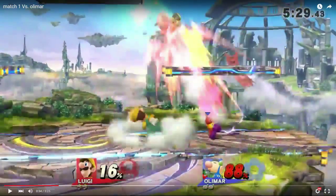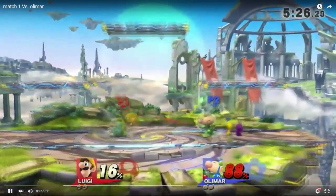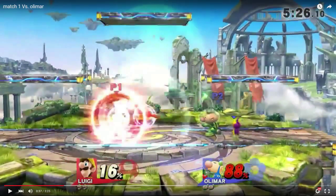Fireballs are also really good in this matchup because they just clank with the Pikmin. Especially when you have a lead, it's not something you should be afraid to do because you're never really losing when the fireballs clank — you're even in the exchange, so you're still ahead after that.